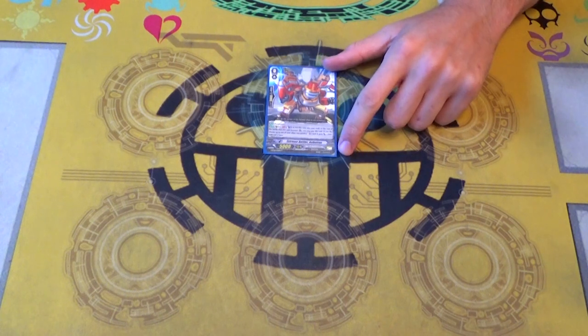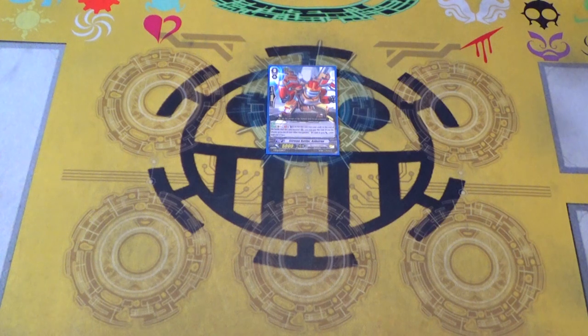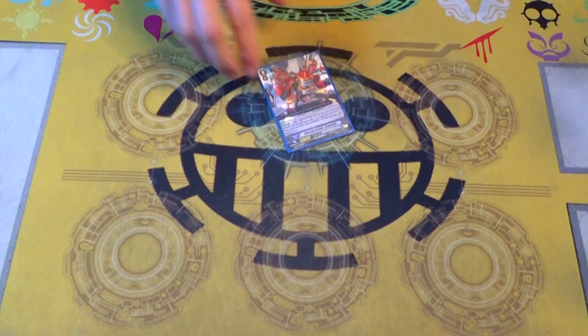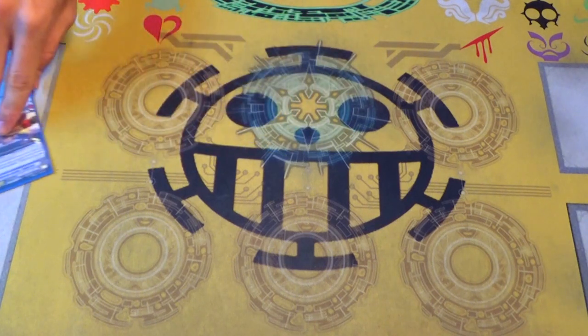The starter is still Extreme Battler Kabutron because I didn't really get a good starter in the set. Kabutron is nice because it's GB1, after it boosts it kind of must one-shot the soul, it's a standard card with 2k, so it enables another attack and gives a modest power up. You don't really run Rumble anymore because the deck really does enough standing as is.